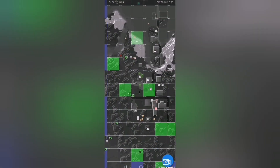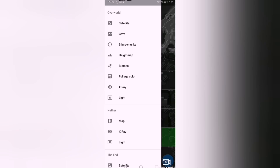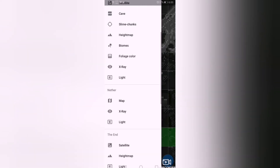Slime chunks: a slime chunk is a 16x16 area. You see this place — this is a slime chunk. It's where slimes are bound to spawn, but of course at Y coordinate 30 or less.